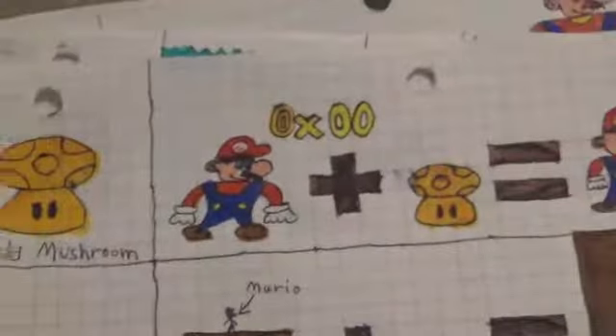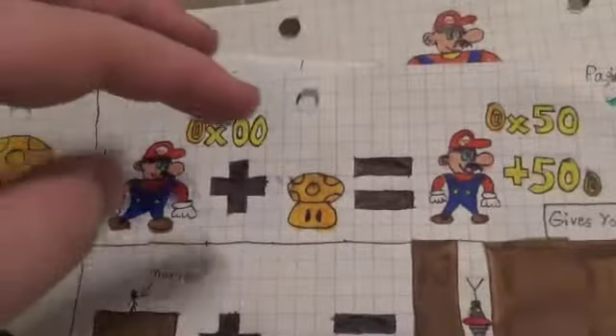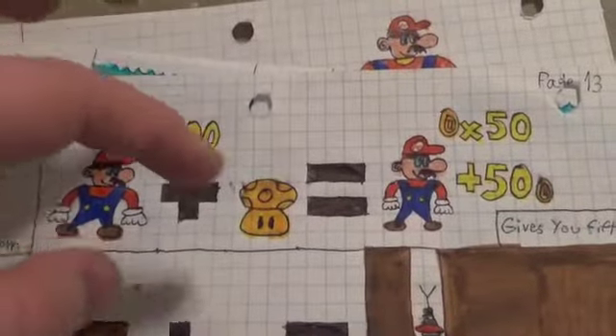Gold Mushroom. Let's read the description for this one real quick: gives you 50 coins. Yeah, that's all it does. Some people would say, if it just gives you coins, how is it a power-up? Well, if it's a mushroom, it's gotta be a power-up, right?